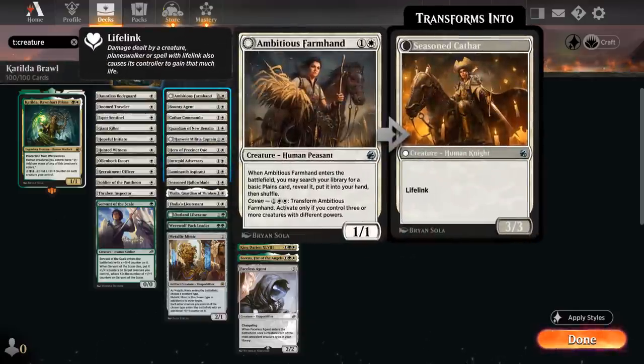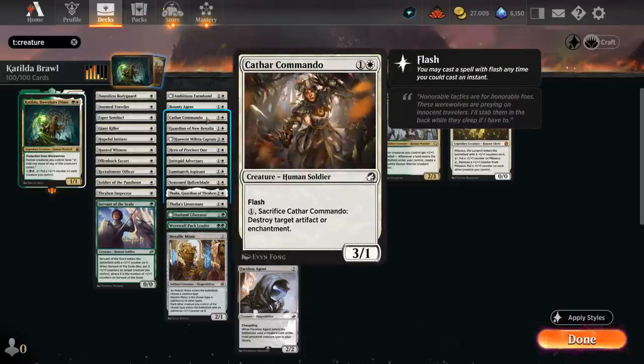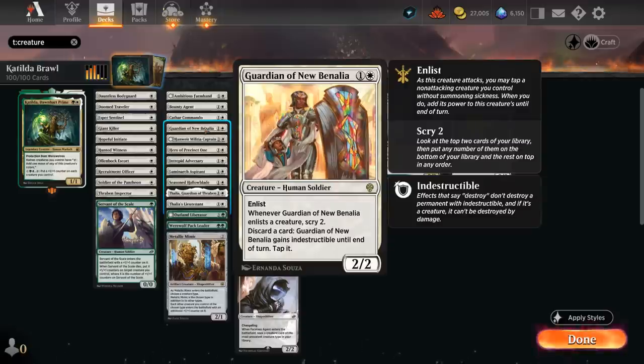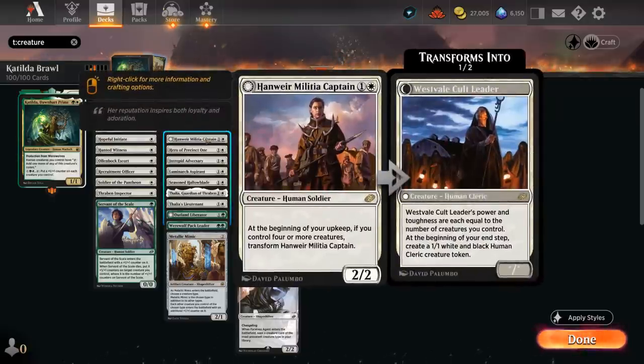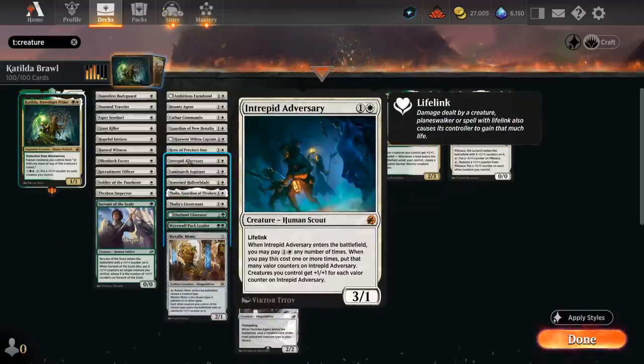At 2 mana we have Farmhand, which finds a Plains on entry. Bounty Agent is great in Brawl as it can take out opposing legendaries. Cathar Commando can destroy artifacts or enchantments if we sacrifice it. Guardian of New Benalia can become indestructible and scry via enlist. The Militia Captain can transform pretty quickly into Westvale Cult Leader, which grows with creatures we control and makes an extra human token end of turn. Hero of Precinct 1 has synergy with multicolored spells — ideally play Hero turn 2, then Katilda turn 3 for an extra 1/1 human token and immediate mana. Intrepid Adversary is another great card alongside Katilda, letting us sink mana in to pump our team.